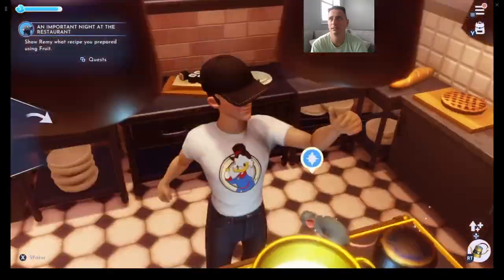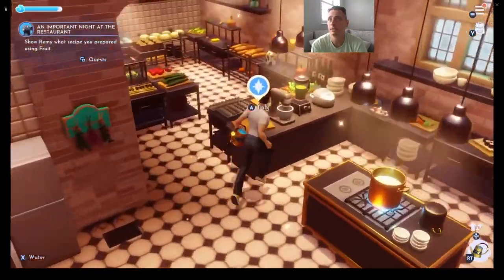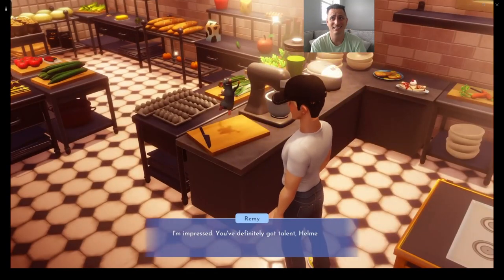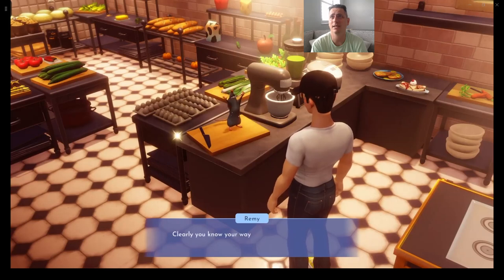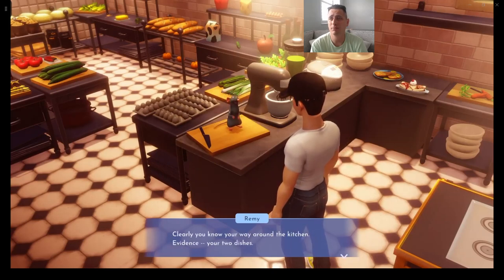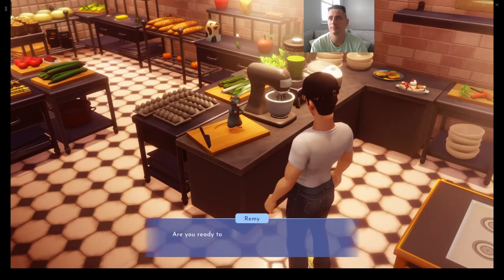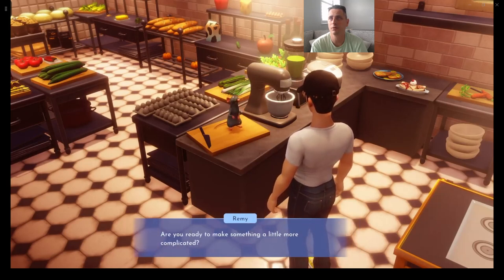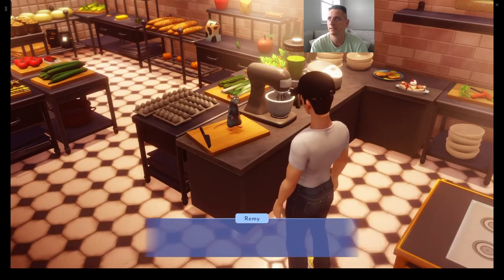We've got to talk to Remy again so he can see how amazing we are — he's super impressed and knows we've got talent. The food critic is getting impatient, so we need to make something more complicated. Remy says we can design the menu. First, choose an appetizer: Hearty Salad or Bell Pepper Puffs. Let's go with Bell Pepper Puffs — we'll need bell peppers, some cheese, and an egg.